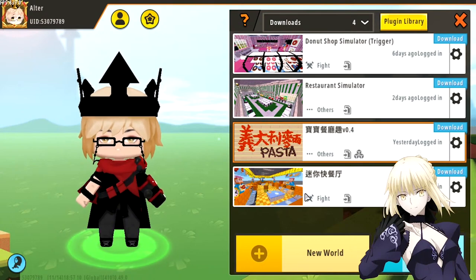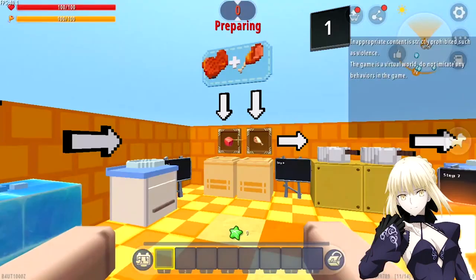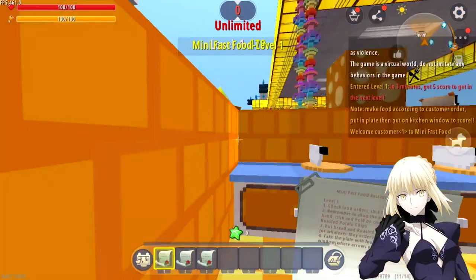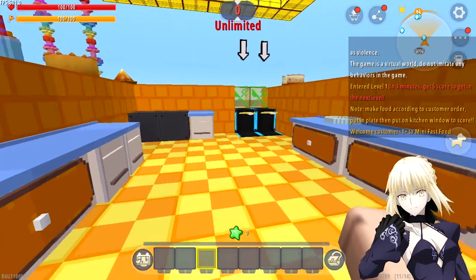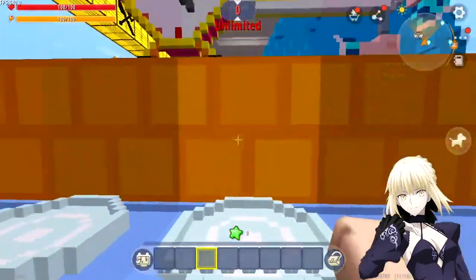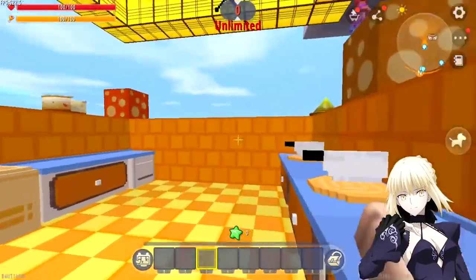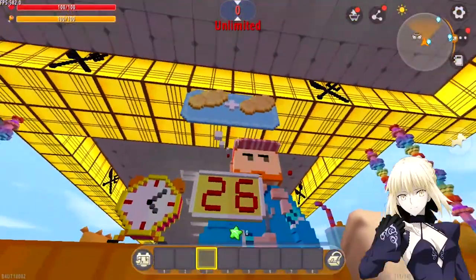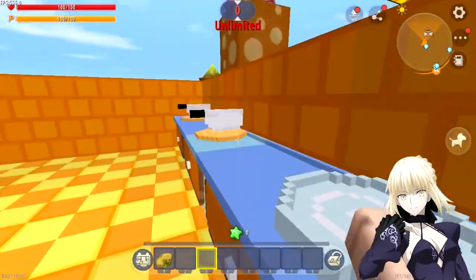We will start with the very first restaurant map that ever appeared in Mini World Global. I'm unsure if there were other maps in other versions before that, but this was the very first one. This one is actually very fast-paced — it has a time attack element to it, so there's a timer. Although it's very fast-paced, it's very simple to play. You don't really need to read anything; you just get in the game and know exactly what you should do.